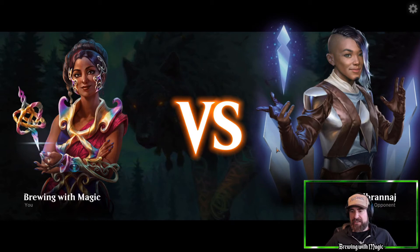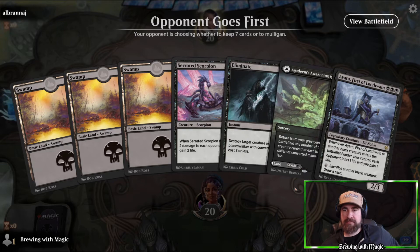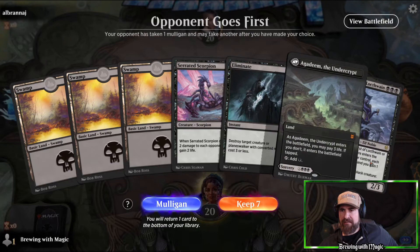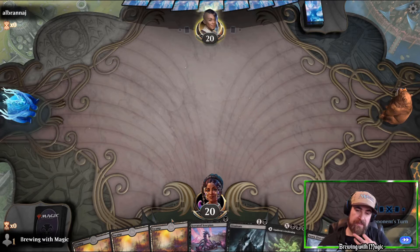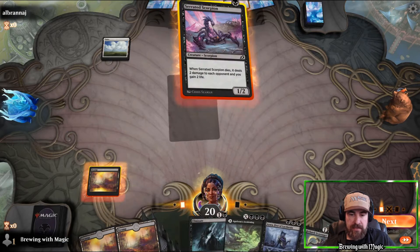Next opponent — Albronnage. We have three Swamps, Serrated Scorpion, Eliminate, Agadeem's Awakening, and Ayara, First of Locthwain. Let's keep it. Opponent goes first. We have a one-drop, removal at two, and some recursion with the Awakening. Opponent plays white and passes. We draw a Nighthawk Scavenger — not a bad three-drop. I'm thinking Nighthawk into Ayara depending on how things develop.